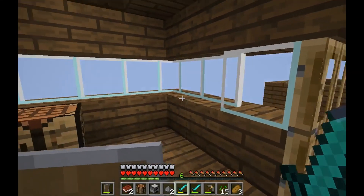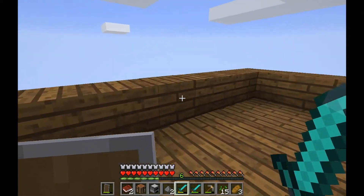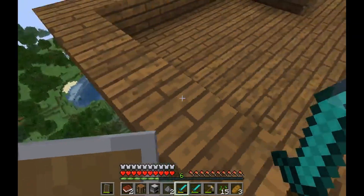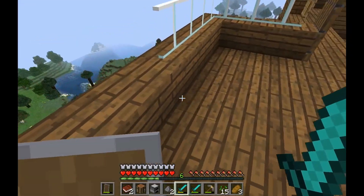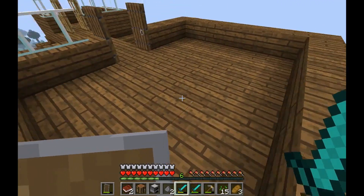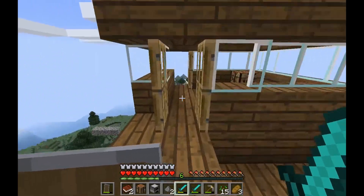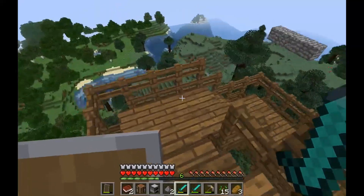You jump up here on these platforms and there's a little room — maybe this could be like your bedroom or something. I thought this would also be a perfect spot to elytra off of, like some sort of elytra landing and launch area. That's probably what I'm going to do with it. That's basically the whole house.